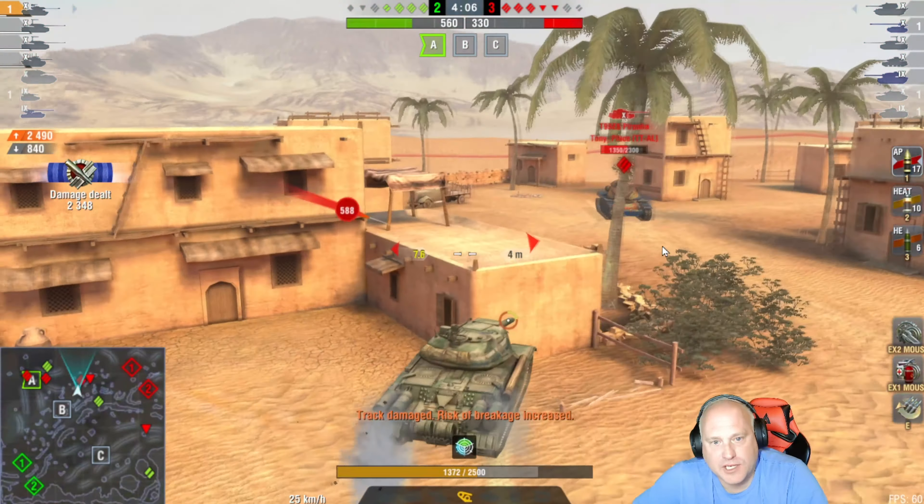You don't want to overextend yourself in an IS-8 — you do not have the level of armor you're really used to in that tank line. We're going to get a couple shots into him and he'll rightly push away onto the other side of the buildings. There's a T-30 over there I have to give some space — he can lose a lot of hit points to a T-30 real quick, so just be aware of that.